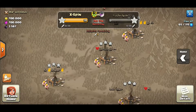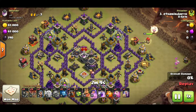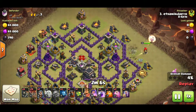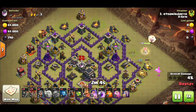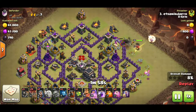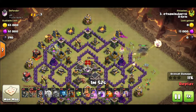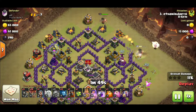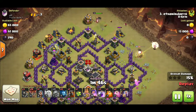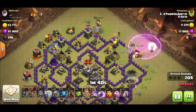Okay, let's go to our next attack — Queen walk Laloon. Queen goes down, baby dragon to help funnel. I'm going to be dropping a test wall breaker right there and three wall breakers to help break the wall. King goes down soon, and then wizards right behind it. We already know the queen will be going towards the center towards this air defense, so I dropped the king and some wall breakers to help clear it. I was taking some heat.